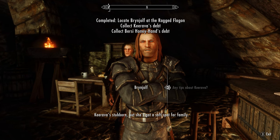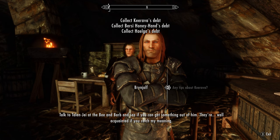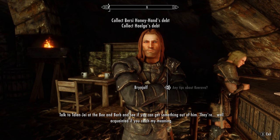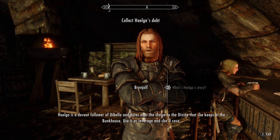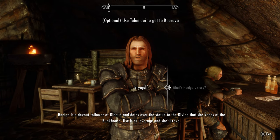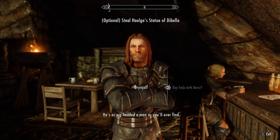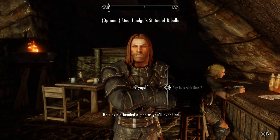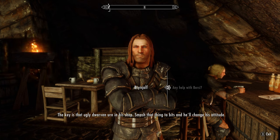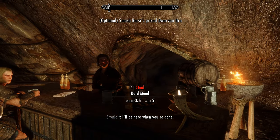Do this right and I can promise you a permanent place in our organization. The debt is secondary — what's more important is that you get the message across that we aren't to be ignored. A word of warning though: I don't want any of them killed. Keerava's stubborn but she's got a soft spot for family. Talk to Talen-Jei at the Bee and Barb and see if you can get something out of him — they're well acquainted. Helga is a devout follower of Dibella and dotes over the statue to the divine that she keeps at the bunkhouse — use it as leverage. He's pig-headed — the key is that ugly Dwarven urn in his shop. Smash that thing to bits and he'll change his attitude.